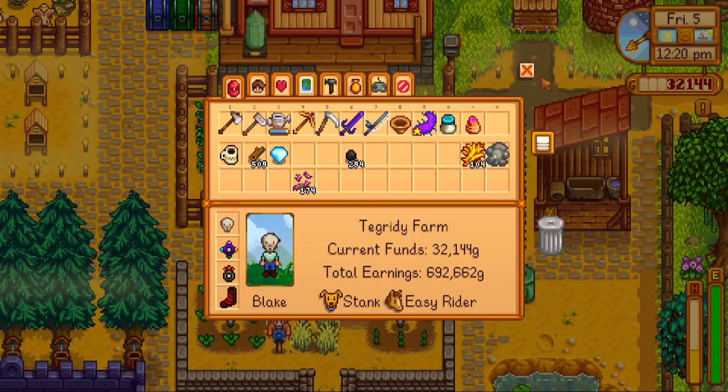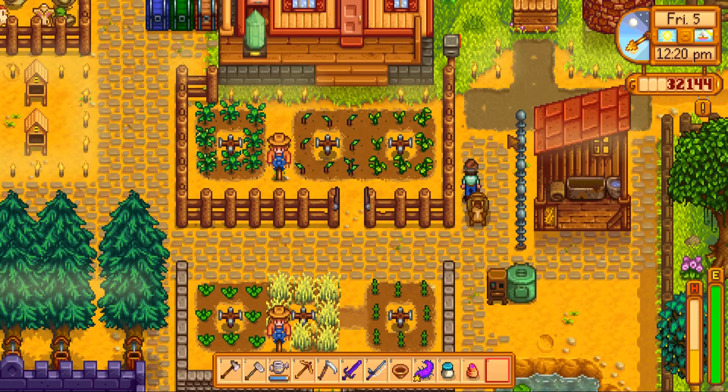Hey guys, Wooden Spoon here. Today we're going to tackle another quest in Stardew Valley. What we're actually going to do today is try to find the three secret statues on Stardew Valley that include putting things into lockboxes that are hidden around the map. So let's go ahead and get started.